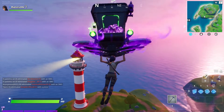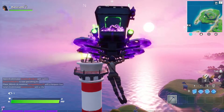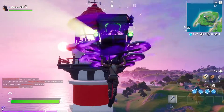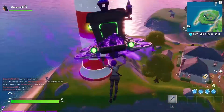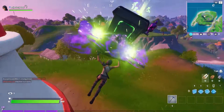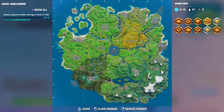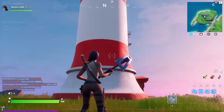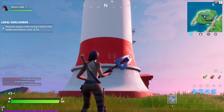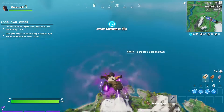Right over here next to Lockie's Lighthouse is where you're going to find it, and I'll show you where you can find it on the map as well. Boom, right over there — that's the very first location. On the map, it's going to be right at C1 — that's where you'll find Lockie's Lighthouse.